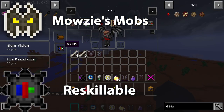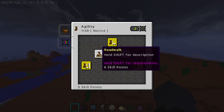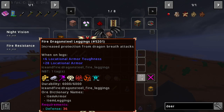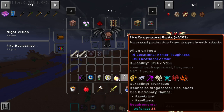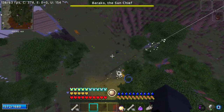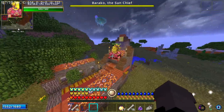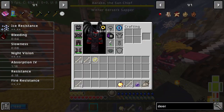Our two last major mods are Mouses Mobs and Reskillable. Reskillable adds item requirements to use them — for example, you need a defense level of 36 to use Dragonsteel, so it's really expensive but worth it. And Mouses Mobs adds lots of mini-bosses that you can fight for unique abilities. Some are stronger, while others require you to think in order to defeat them, so it's not all about raw power in this modpack.